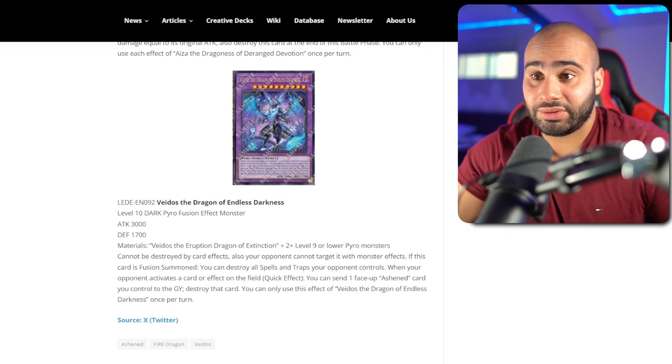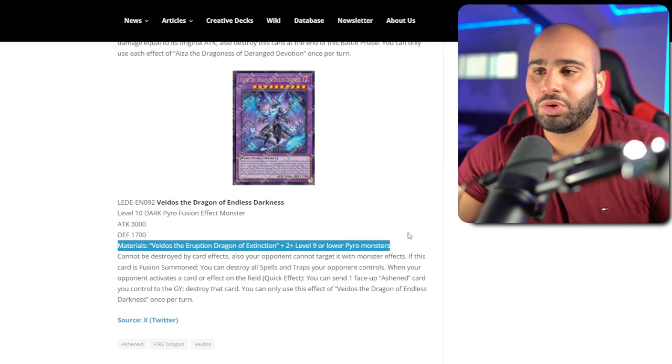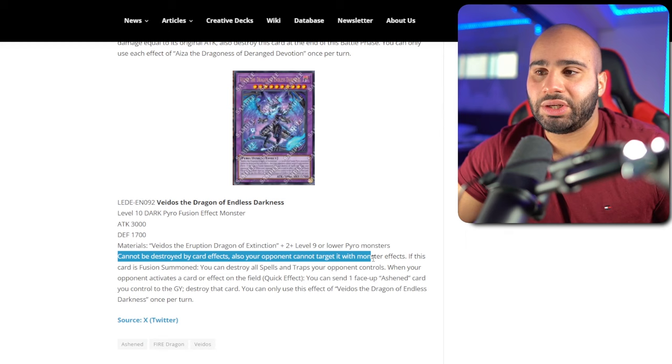Now we've got Vados, the Dragon of Endless Darkness. Level 10 Dark Pyro. Materials are Vados and 2 or more level 9 or lower Pyro monsters. I'm really seeing it as a Super Poly target or a card that's just borderline impossible to summon — unless there's like a Branded Fusion for Ash End that hasn't been announced yet, which I don't think there is. So good luck summoning this. It can be destroyed by card effects and your opponent cannot target it with monster effects, but nobody cares because you can still easily out this card with Typhon, Zeus, or whatever. So this is just never enough to make a card good. Hopefully the other effects are good.